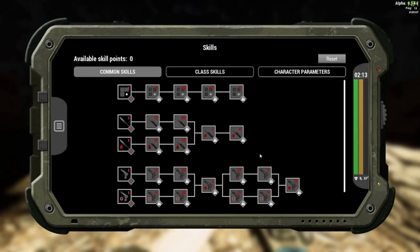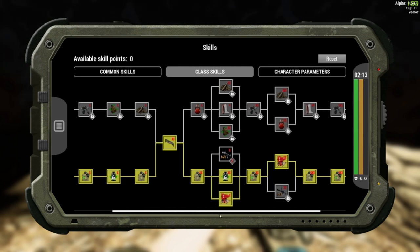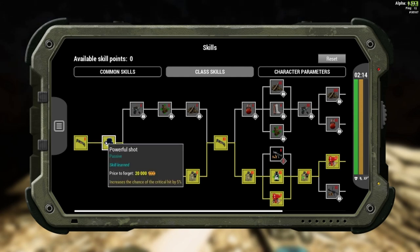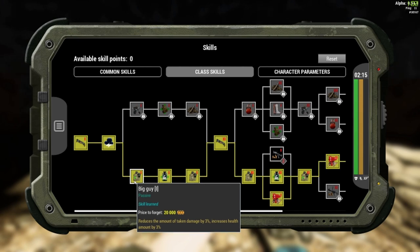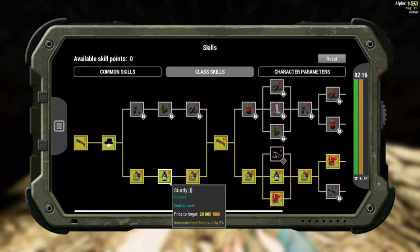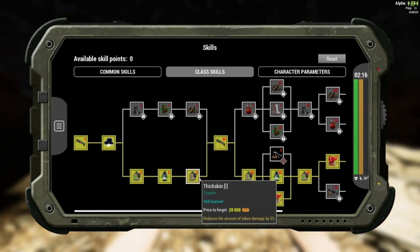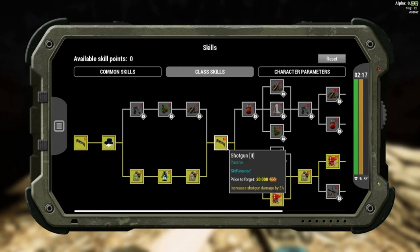Let's get on to the skills. Going to class skills — you're basically just going to go all the way along the bottom. Simple as that. Get Shotgun 1, increase damage. Powerful Shot, increase the chance of a critical hit — love that one. Big Guy, this gives you increased health and reduces the amount of damage you take. Then go for Sturdy, increase your max health. Go for Fixed Skin, reduce the amount of damage taken by 5%. Obviously, then into Shotgun 2.